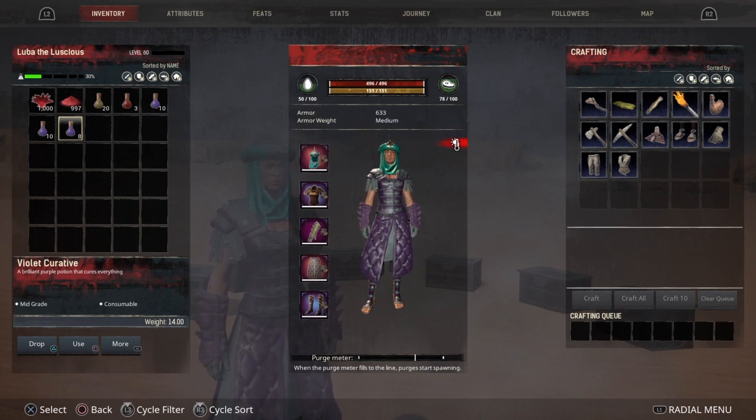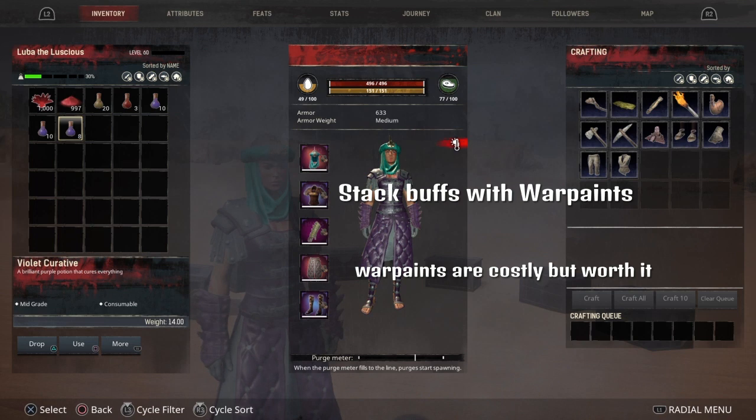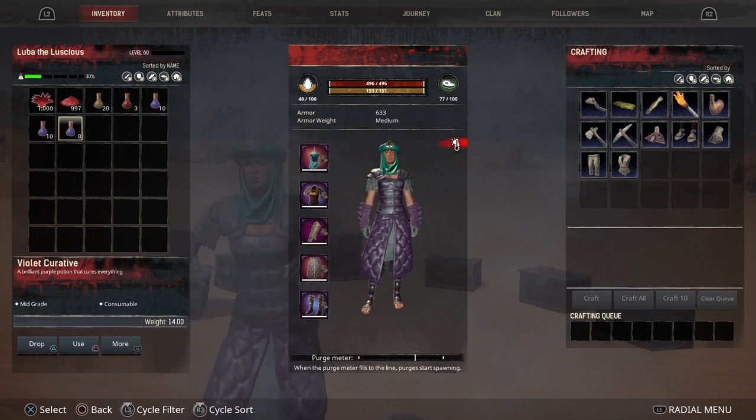You can stack these buffs with Warpaint — like the Strength Warpaint and the Vitality Warpaint. It's pretty expensive to make Warpaint; you need Dragon Powder and those Red Bugs and a bunch of other stuff. It's a whole process, but they're definitely worth making.